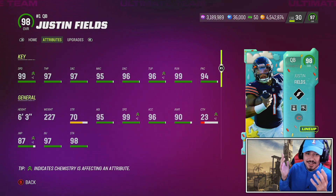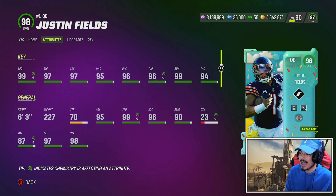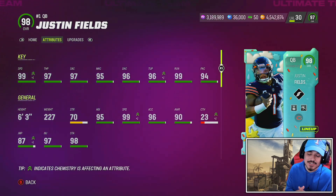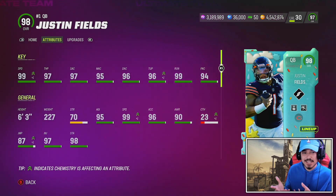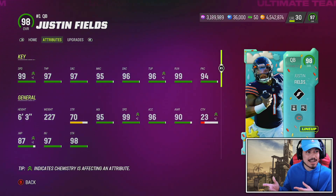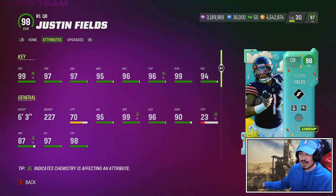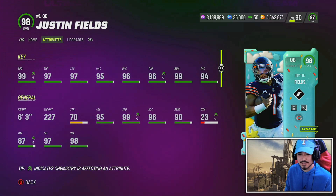Today is just another normal content drop here in Madden 23. Sugar Rush Part 2 came out, and of course, everything went smoothly. But today we have Justin Fields, and this card isn't good. I have to say that right now — he might play well in this video, but that's his ability stack. The abilities you see on this card right now are probably one of the better setups for this card, which is absolutely disgusting. But the stats are, of course, amazing.